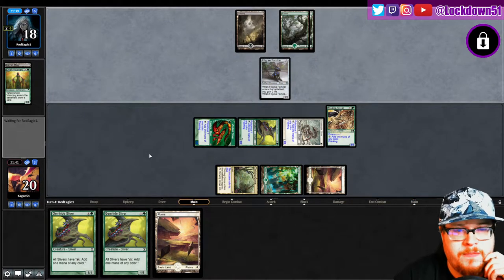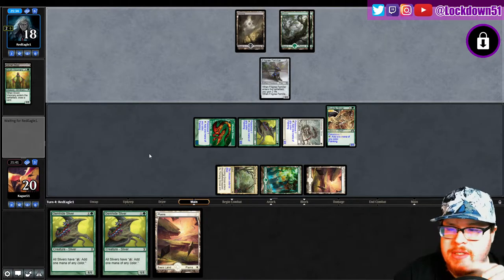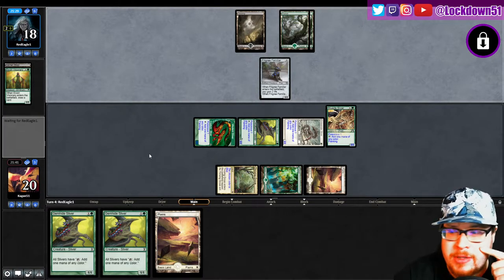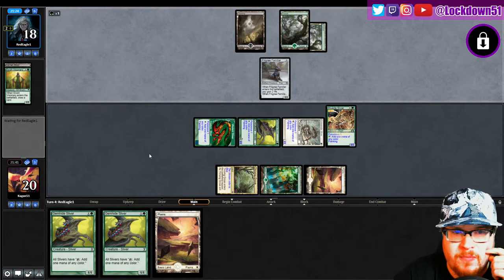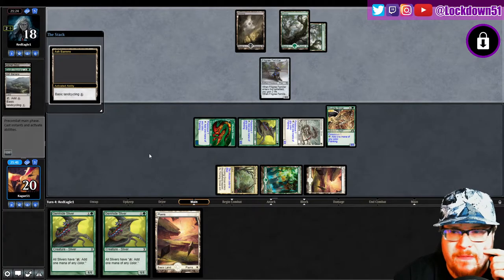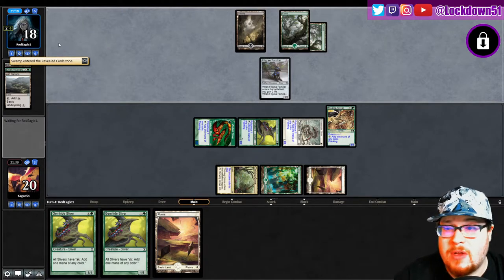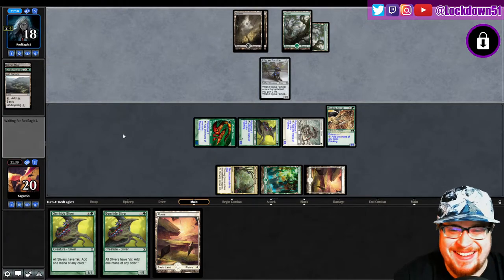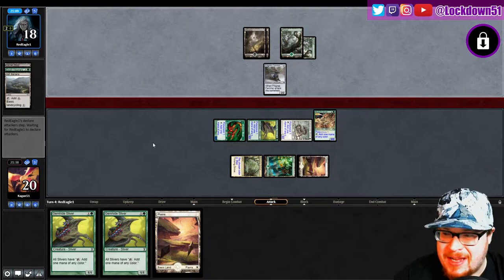Surprising they didn't block with the Filigree. Is this that weird combo where you just kill stuff, bring it back, kill stuff, bring it back, draw your whole deck and then like Mill or something? I feel like I've seen this before — I've definitely played against this one before, but I can't quite put my finger on it. Watch it just become Acid Trip after a 30-minute game — 30 minutes of wondering what the heck deck I was playing against and it was just an Acid Trip all along, disguised so well.